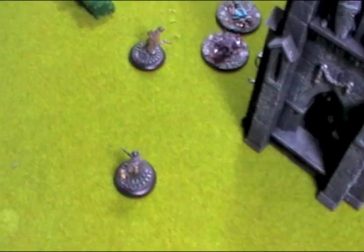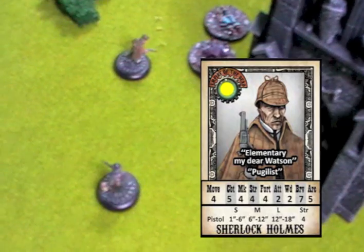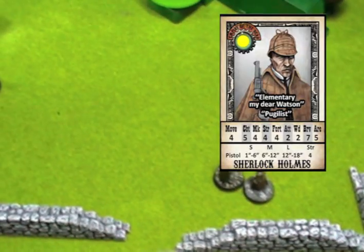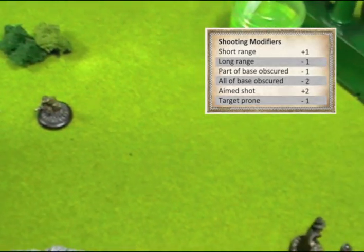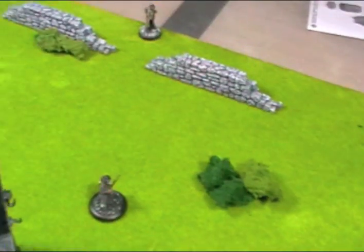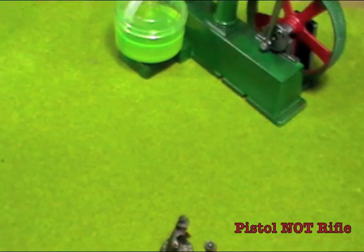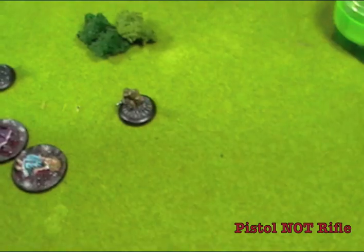Holmes moves up and takes a shot at Jack from 8 inches — medium range, no modifiers, marksmanship 4, needing 6-plus. Rolls a 2 — miss. Watson is 12.5 inches away using a rifle, putting him in long range with a minus 1 modifier. Marksmanship 5, also needing a 6-plus. Rolls a 1. My dice rolls have totally deserted me. That's the end of turn 4, moving on to turn 5.